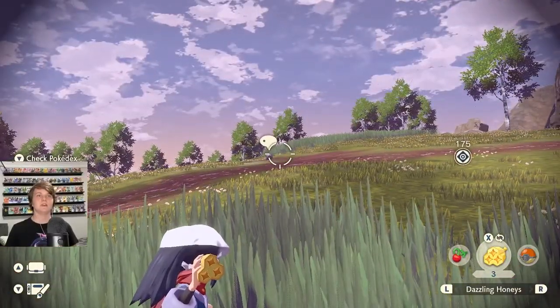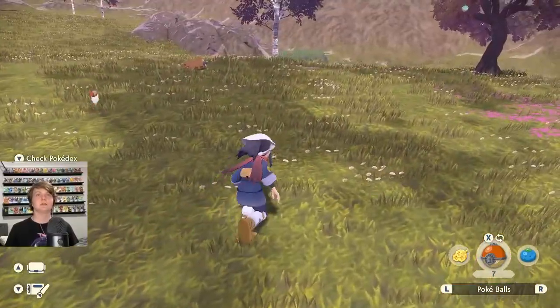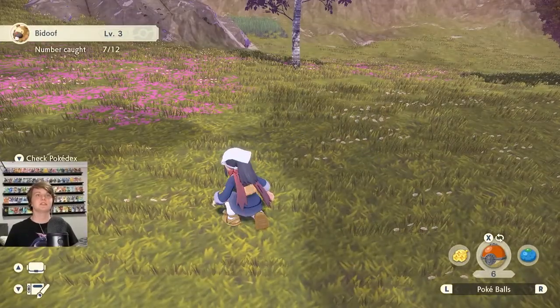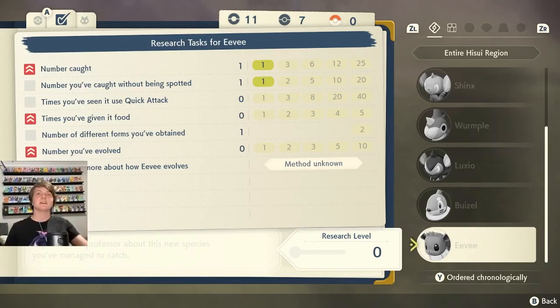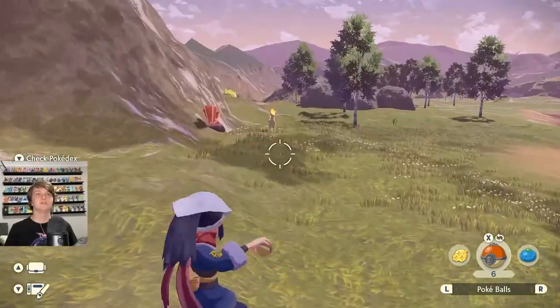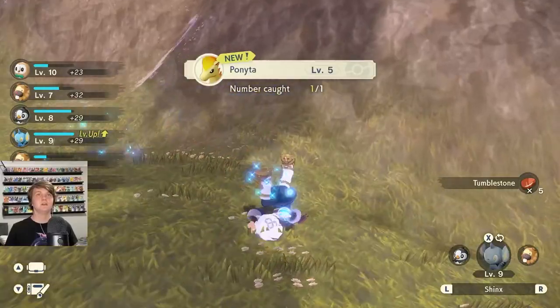Why am I holding a honey item? Wait - is that Eevee?! No way, I want an Eevee! Yes, got it! Oh and there's another one sleeping - that's a Bidoof, we'll catch him too. We got Eevee! Number caught one out of one. Eevee's tasks include: how many caught, how many caught without being spotted, times seen using Quick Attack, times given food, different forms obtained, and number evolved. Also investigating how Eevee evolves - all the evolutions I assume. Is that a Ponyta? We're getting a bunch of new Pokemon out here!